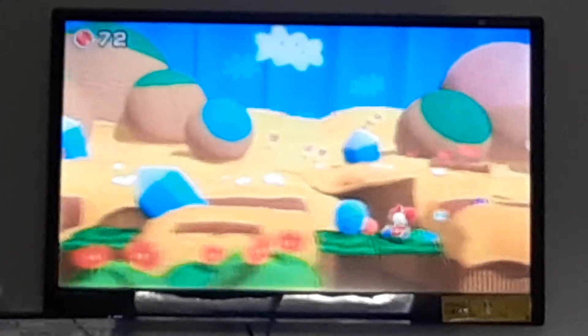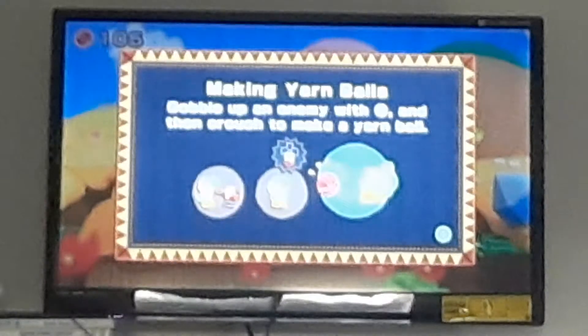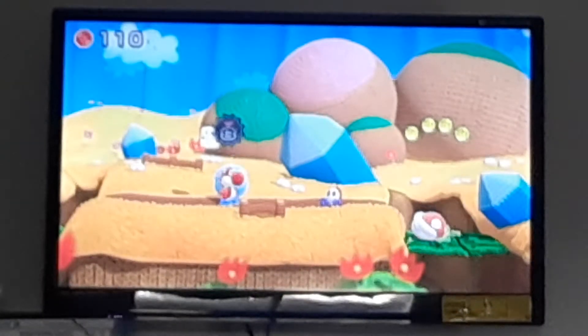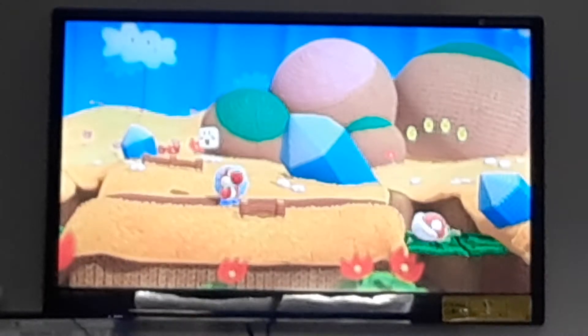If you see ribbons or loose yarns, you can collect them to make yarn balls. Gobble an enemy with B, then crouch to make a yarn ball. So basically, press B, go down, and you've got yourself a yarn ball. They come in multiple sizes.